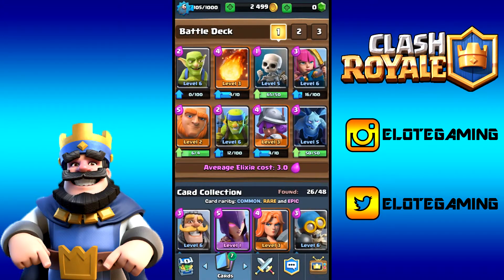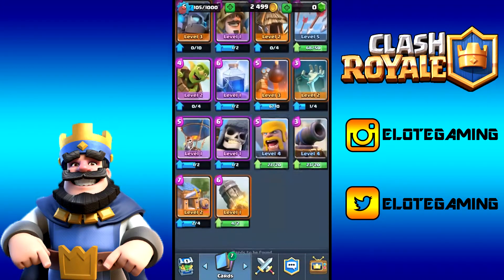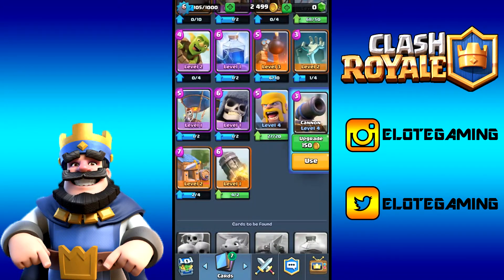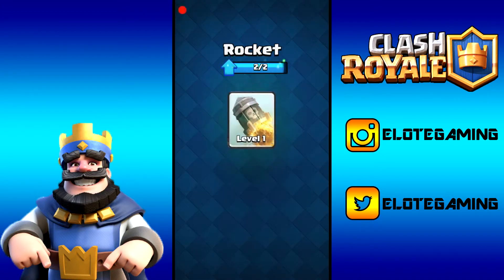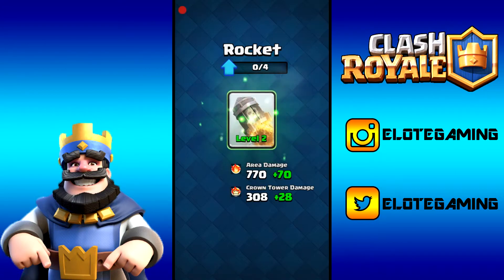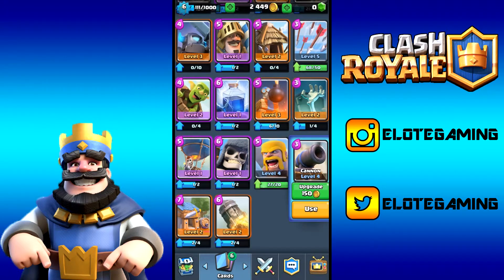Now let's get into upgrades. In our main deck, we can upgrade skeletons for 400 gold, giants for 150, minions for 400, and arrows for 400. Let's start with the rocket at 50 gold — it gives us 70 more area damage and 28 more crown tower damage. Boom, upgraded, that gives us 6 XP and gets us closer to level 7.